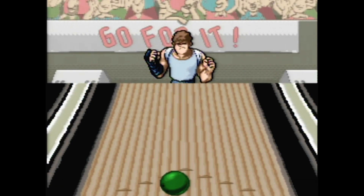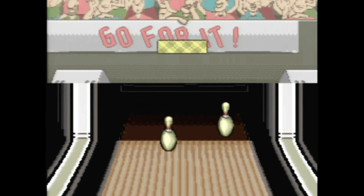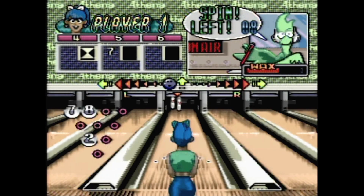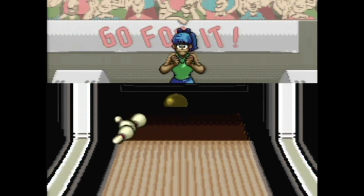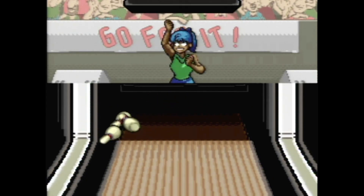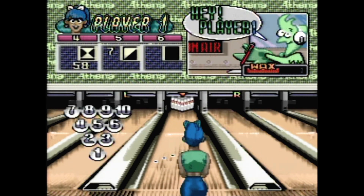Look, what were you expecting — Jerome Bettis to come out here and offer you a towel? It's a 1992 game about bowling; you're lucky to get a decent game out of it. In fact, the mechanics are pretty sound, even if it does seem like your spin doesn't travel as much as you'd like. All you have to do is position your bowler, aim your shot, set your spin and your throw strength, and bam — pins go flying.